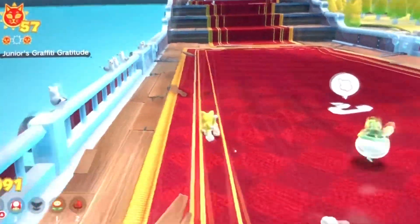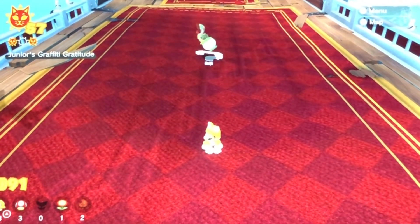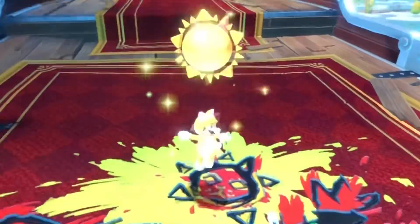The next mission is Junior's Graffiti Gratitude. We'll have Junior investigate here. Ta-da! A picture of Mario, Bowser Jr., and a cat shine. And here's the real cat shine.